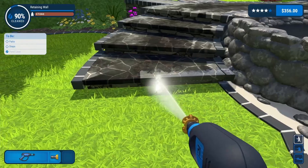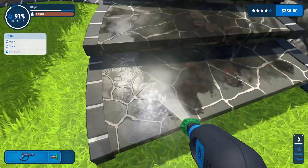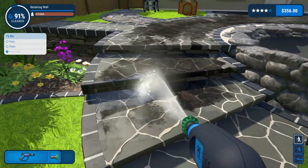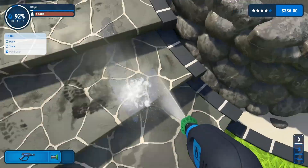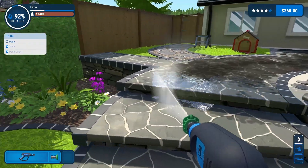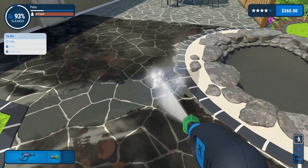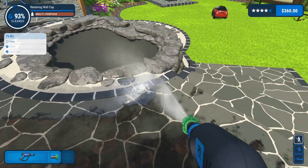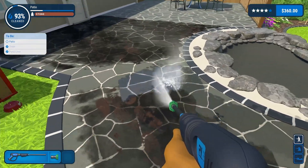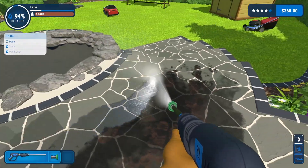Going back to the green nozzle. Steps done! Let's finish up the patio - do this little section first right here. Put my extension back on - forgot about that. The extension just really goes so much faster, I guess just because you're closer to the ground obviously, but it really makes a big difference in this game.